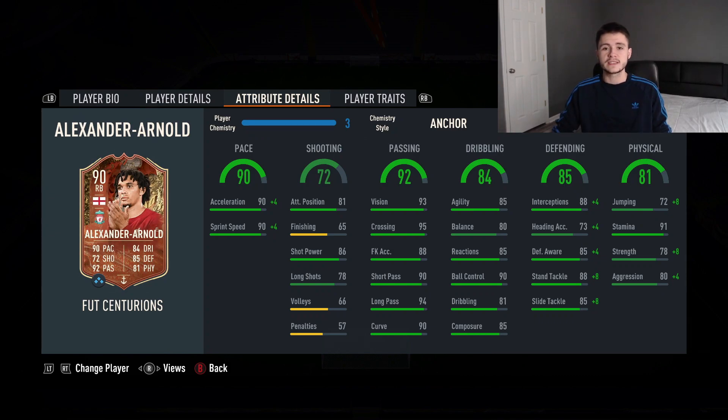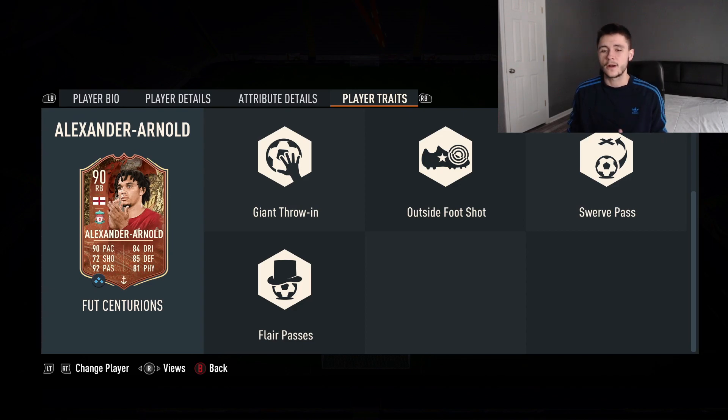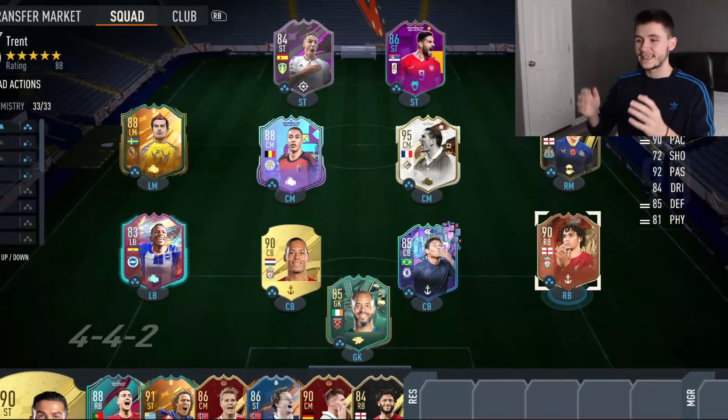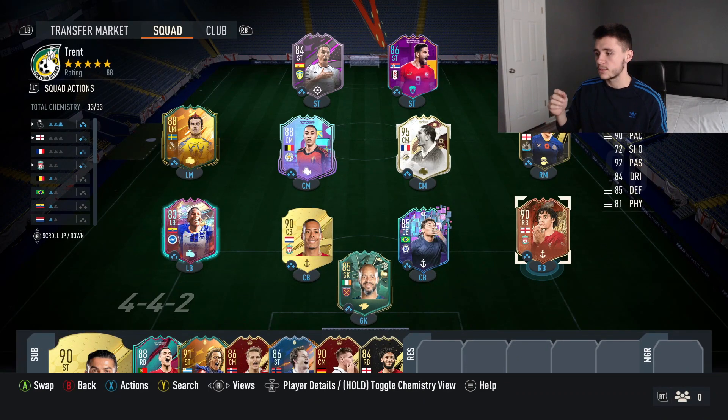85 defending with 88 stand tackle and 85 slide tackle is superb, and he also has 81 physical which is decent for a right back. He has 91 stamina, which is insane — you won't have to sub him off late in the game. His player traits include early crosser, long passer, long shot taker, giant throw-in, outside the foot shot, swerve pass, and flare passes — a lot of bonuses. This is the team we'll be using today — an 11 different color squad — with Trent playing at right mid to get him further up the pitch.